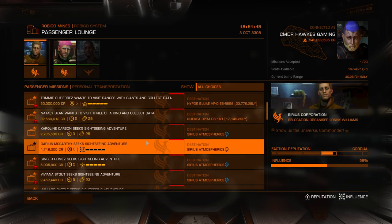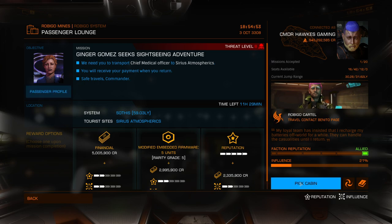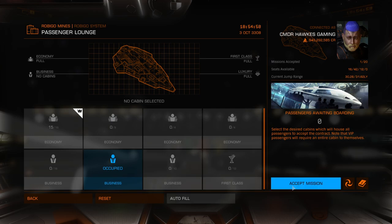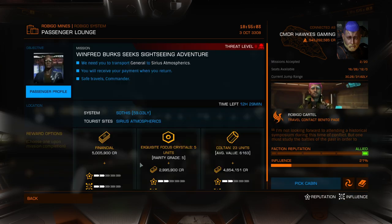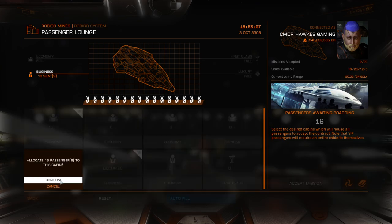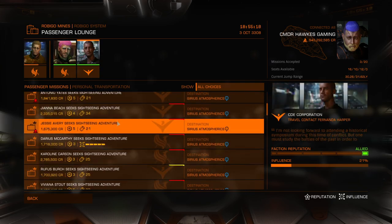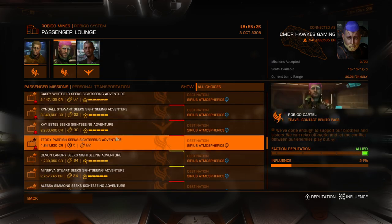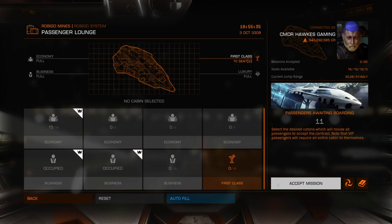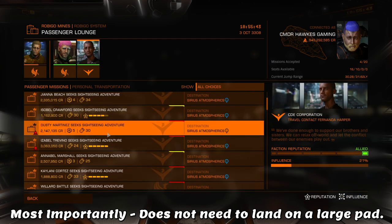Let's hop over to the next Mission Giver — looks like this one has a 5 million mission, which is really, really good news. These 5 million dollar paydays will almost always be either a 16-slot business or a 12-slot first class, almost in every single case. That is why the glorious Python is so freaking glorious at doing passenger missions — it has 3 size 6 and 2 size 5 compartments, which really makes making money here at Robigo Mines super easy.